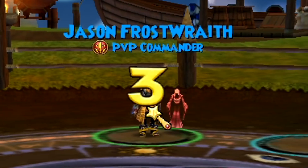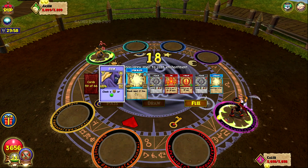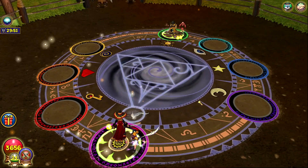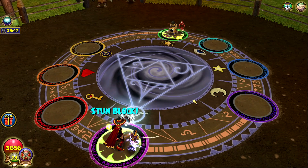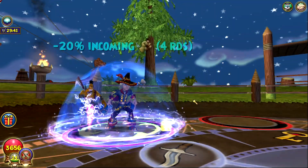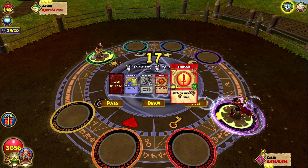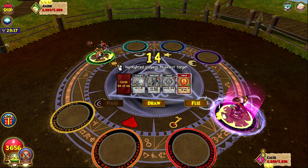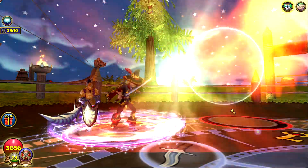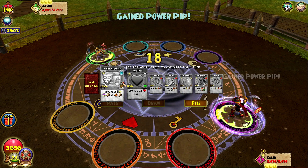I got another match — we're going against Jason Frost Wraith. There are so many Deaths in queue, like I'm talking so many Deaths. I faced way too many Deaths today. I'm just gonna stun block right off the rip. I need an Elf and a Colossal — that would be ideal. We got either Furnace or Brace — Brace isn't even that bad because they usually blade and poison early on, so having a Brace up isn't bad right now.